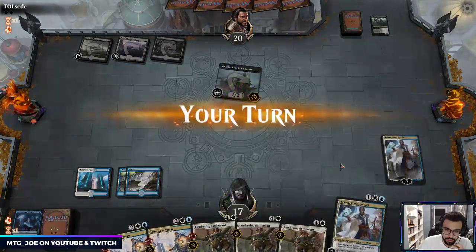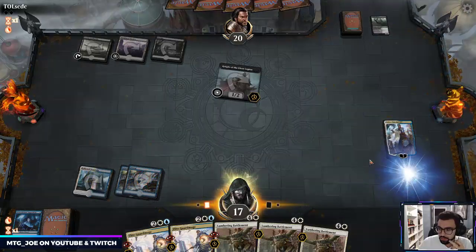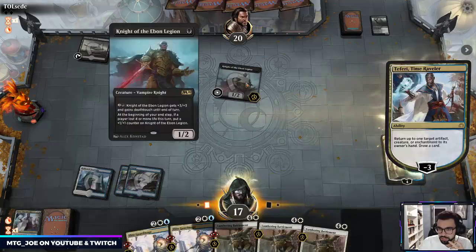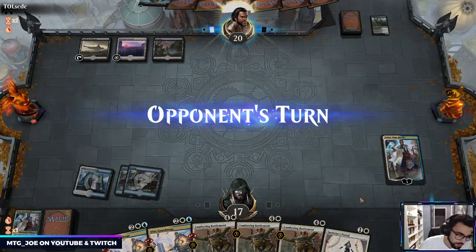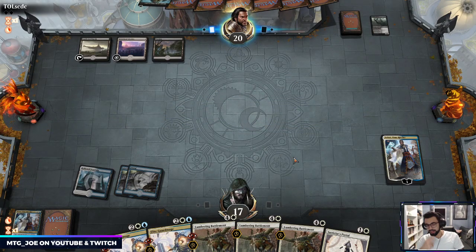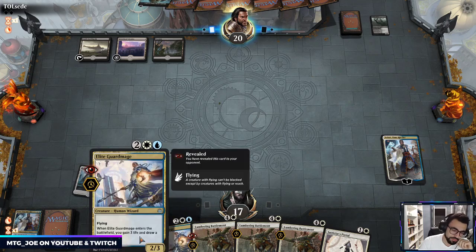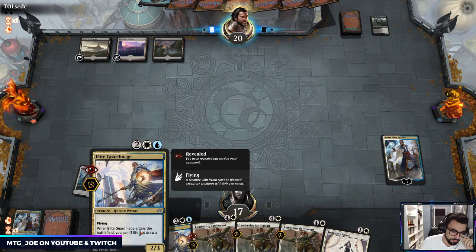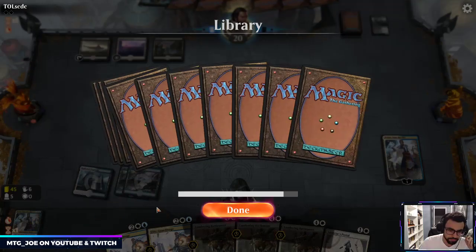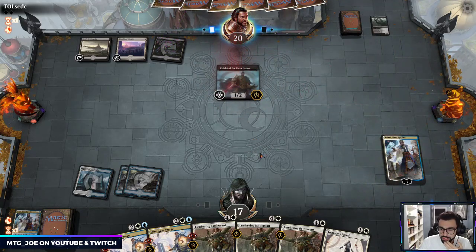We can have the loop going. Okay we have another Teferi. We could have upticked but we're not going to have the mana anyways. We're literally like a land away from going off. At this point we could effectively draw our entire deck and gain basically three life per loop, so we want to stop at a certain point and gain some advantage.